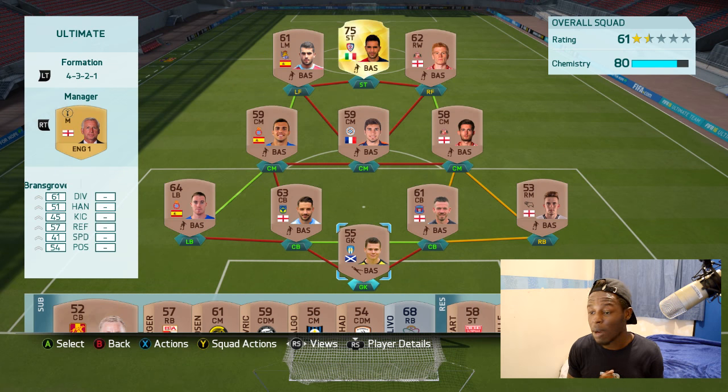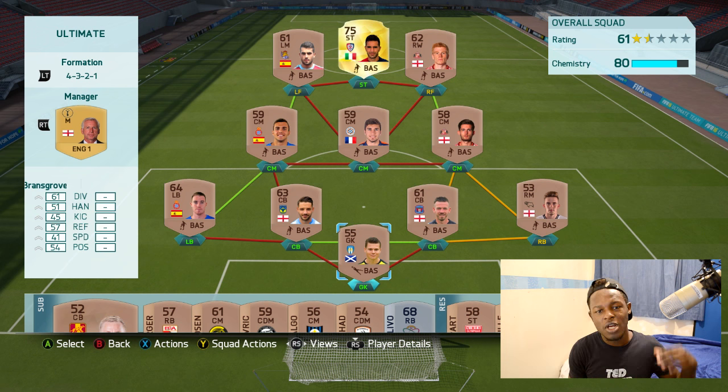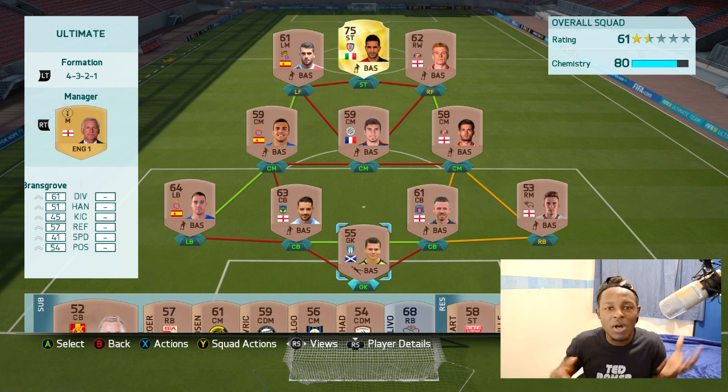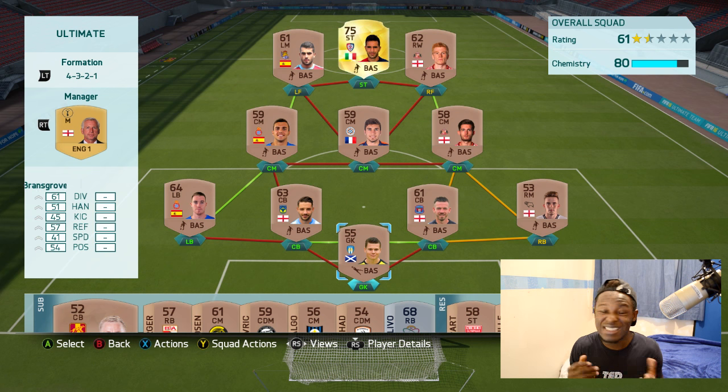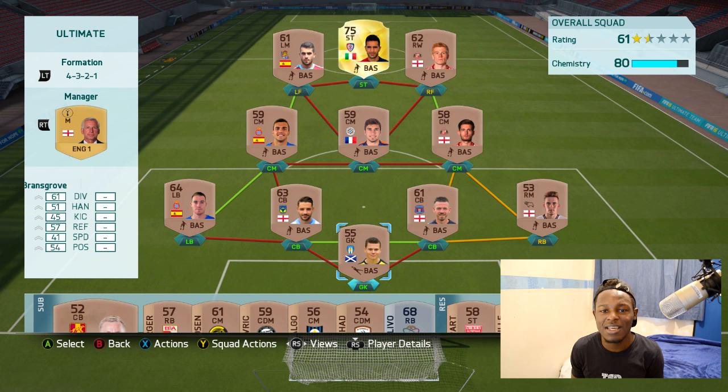I used that up, got some free packs and got extra coins to help us get started. This is the team I pretty much have. The only player I bought that's on this team is Marco Sal — mainly because I want to have that key player who can get our goals in. The rules are pretty simple: we can upgrade players by how many goals we win by. So if we win 2-0, we can upgrade two players. Chemistry-wise, we're sitting on 80 chemistry with a 61 rated team, which is pretty poor, but hopefully the team should change soon. I'm not going to be putting any extra coins into this team.